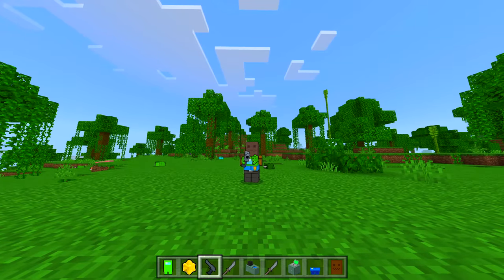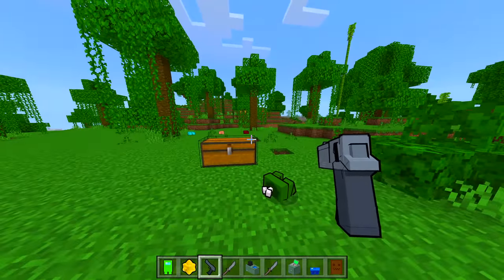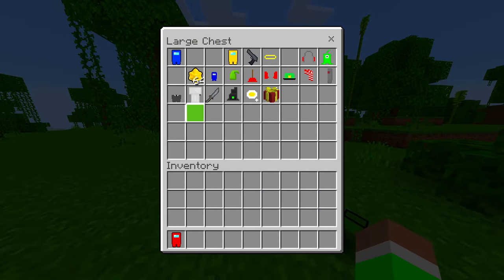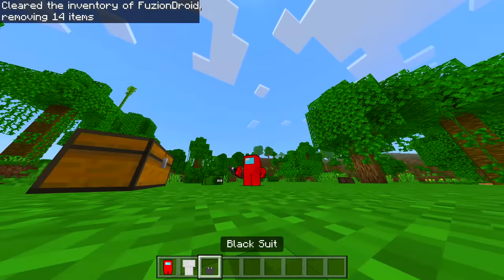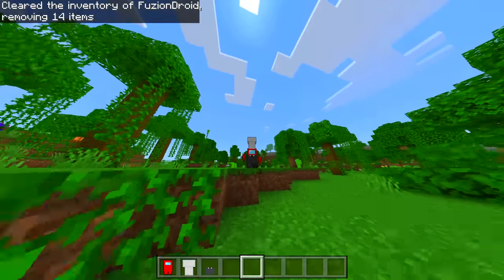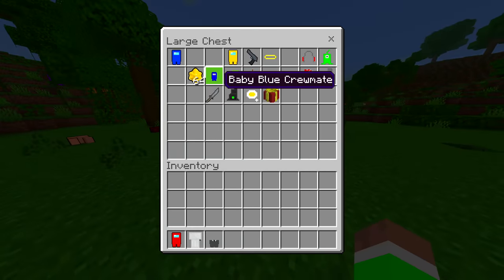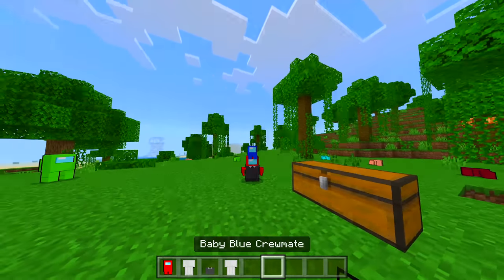Guys, this mod is a 10 out of 10, I'm already loving it. Let's clear the inventory — let's become a red one with a chef hat and a black suit. Let's see what that looks like: red crewmate, black suit — yep, I look sick already! This mod is so awesome, guys.